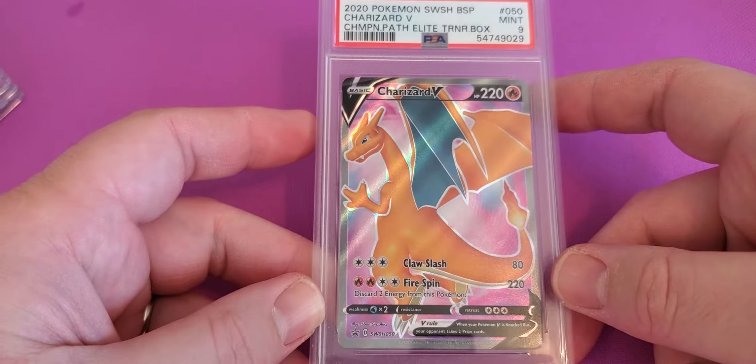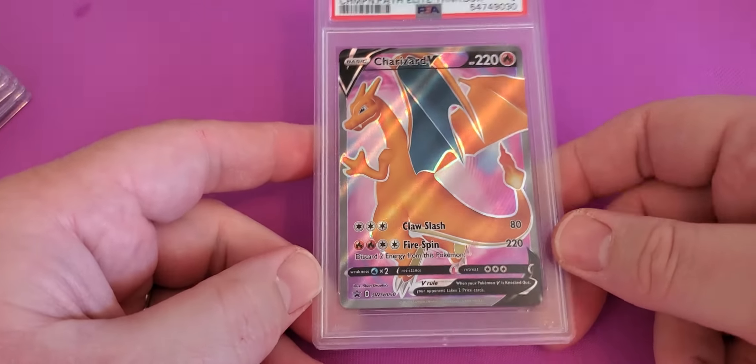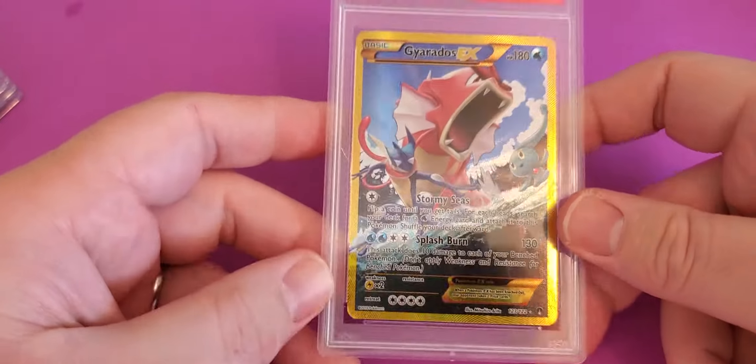We have the Champion's Path Elite Trainer Box Charizard V — a Mint 9. Another Mint 9. Lots of Mint 9s in this order, which isn't the worst. Like I said, I think Pokemon cards are very hard to grade.